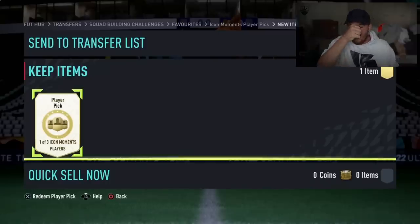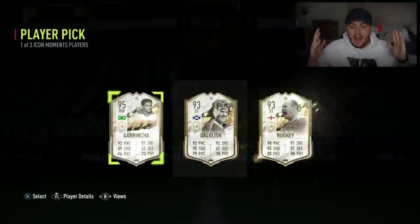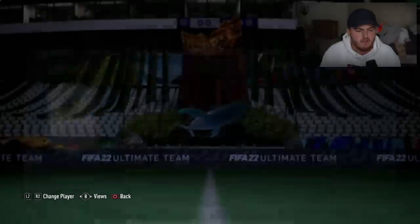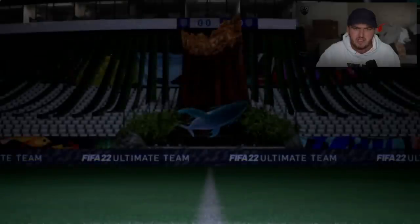We have got Pastor Fred's Icon Moments player pick. Hopefully he can get something good. That's decent - Garrincha is good, we'll happily take Garrincha. Dalglish is not bad as well, Wayne Rooney. But Garrincha is going to be the pick there. We'll take that, that is solid. Absolute W.